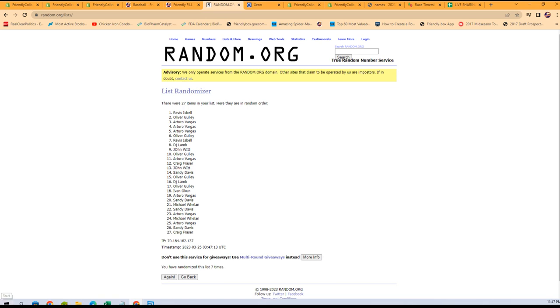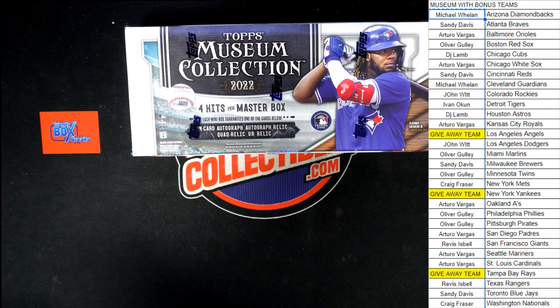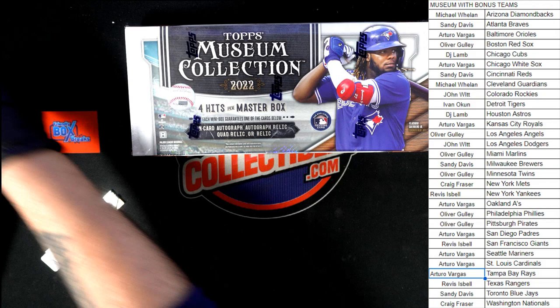Let's switch back over and get this updated. Rivas has the Yankees, Angels for Oliver G., and Rays are going to Arturo V. There we go. Let's get this going — keyboard out of the way, blade at the ready. Let's go.